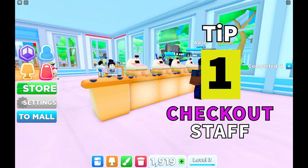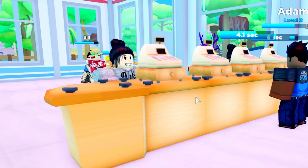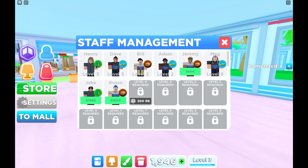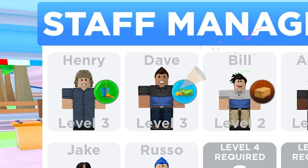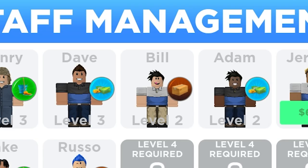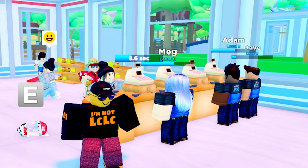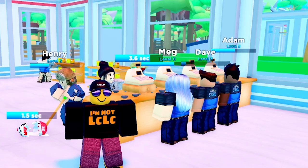Tip one: the first thing you're going to want to do is get some staff on the tills, otherwise customers stand around not getting served. Pull up your staff management menu and get your till staff first — those are the ones with the money. You can worry about janitors later; they only give you XP at the moment. And stacking shelves — you can get those guys next. Start with till staff, that way you'll get an income without doing anything.